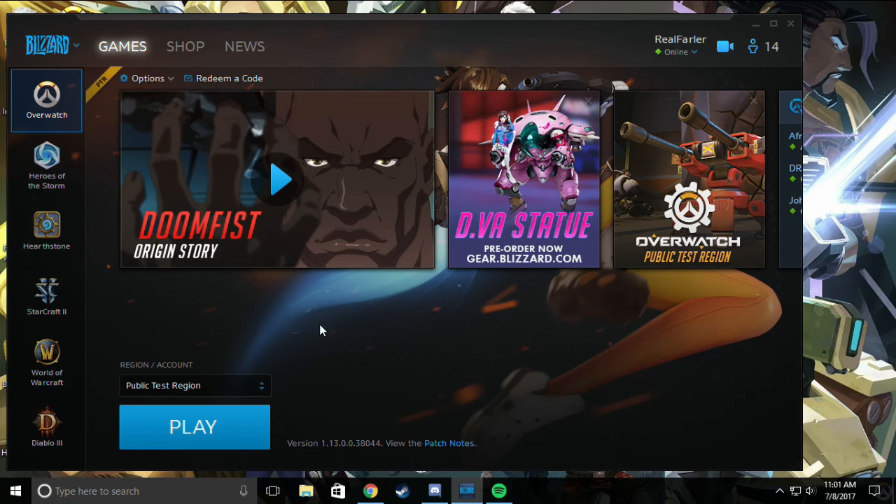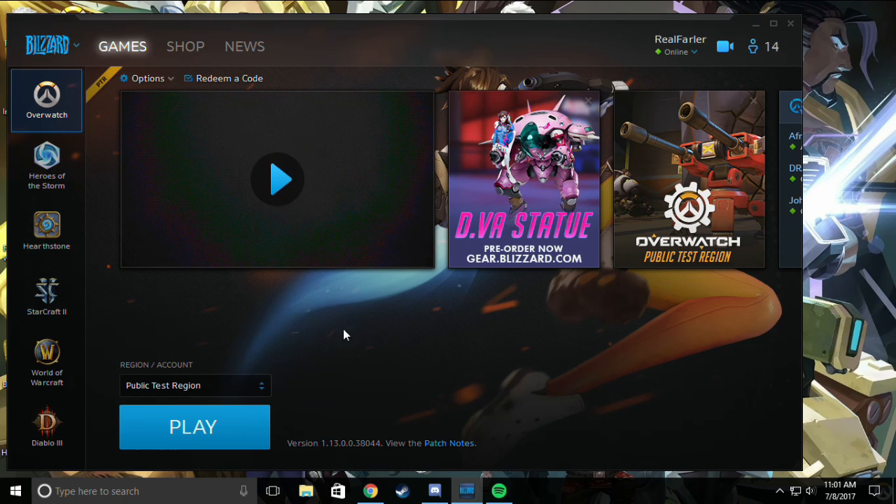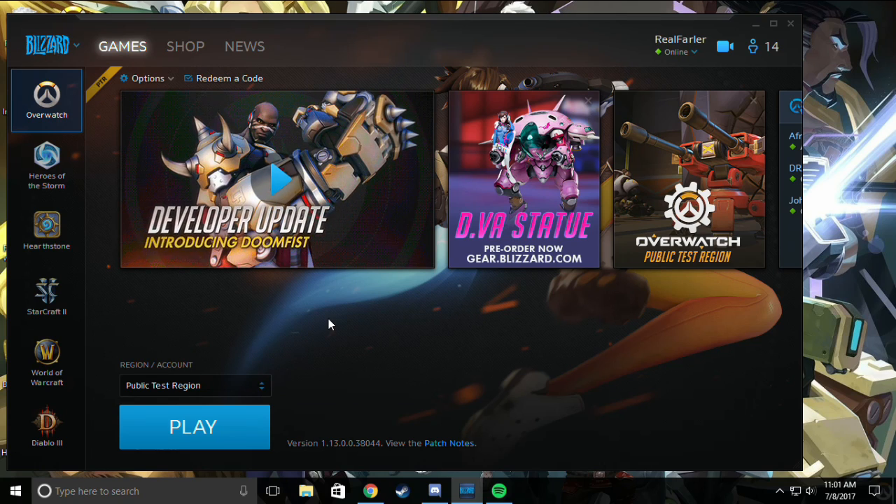Just click on Public Test Region. You'll download the game again, because it's technically a different game, and then once you launch it, you're good to go.